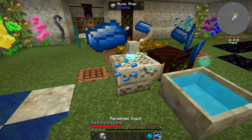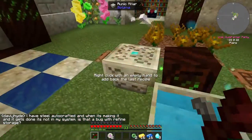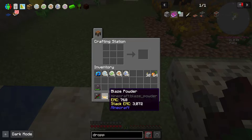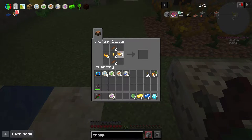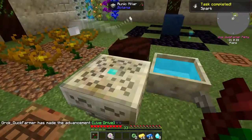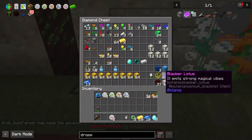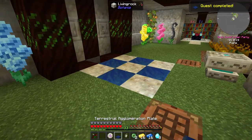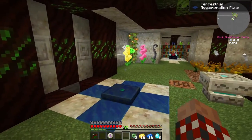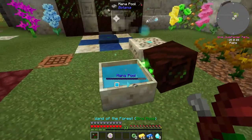Now we're going to do runes of mana. I'm going to make two quick sparks. One of these sparks I'm going to put on the mana pool. The other — I need to grab these two bits here. The terra steel agglomeration plate — let's make that. That goes right there, and I'll put another spark right on top of it, because that's the fastest way to transfer mana. I could take this mana spreader and put it there again, but it's not nearly as fast.